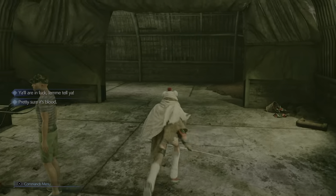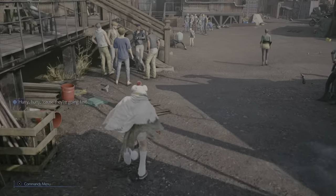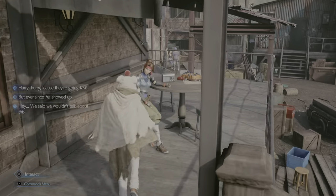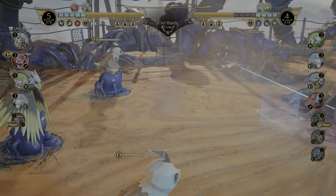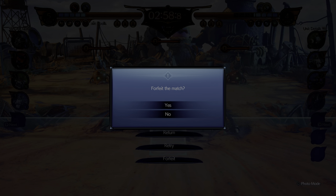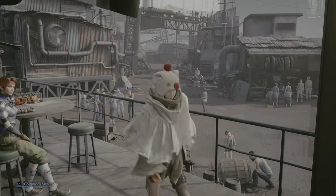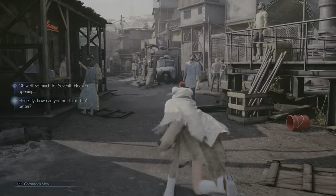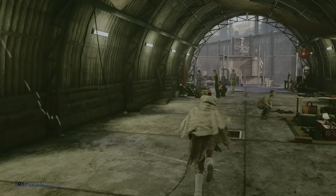We're gonna try one more time. I don't think it's gonna throw up the Luck Up Materia for me, but we're gonna just throw it out there just in case. I don't think that we will, because it took me many, many tries to actually get this. Then you cancel and forfeit and let Jesse talk trash to you. Going back to the junk shop.